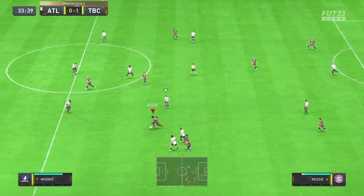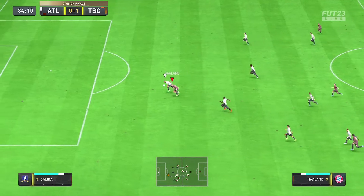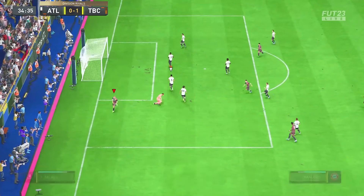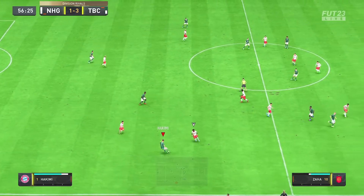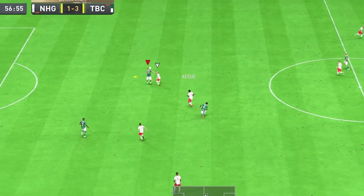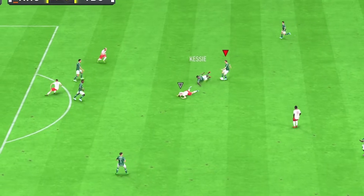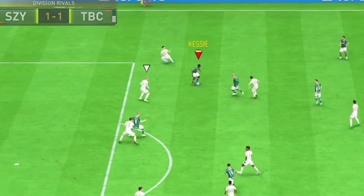That was a bad first touch by Foden right there. Over the top through ball by Kessie - Hallen somehow gets that and it leads to a goal. Long passes are decent, nothing crazy. In this next clip, I love this because there's a little Kessie on Kessie action - his Kessie just dispossesses mine, but my Kessie doesn't give up. Great sly tackle to win the ball back to one of my own players.